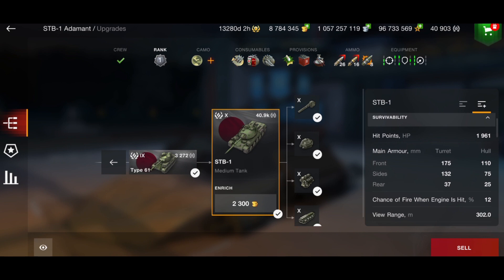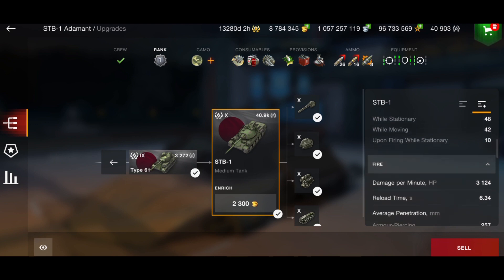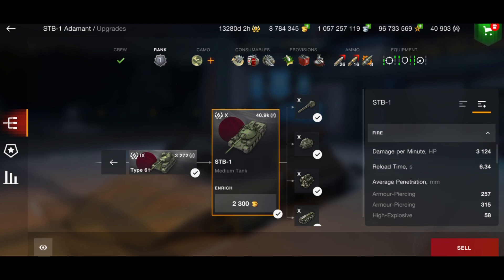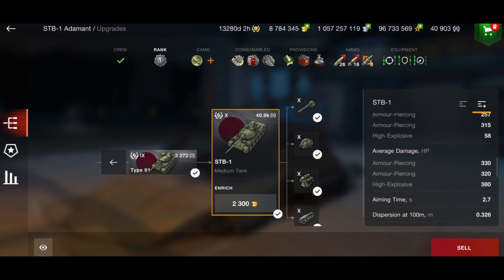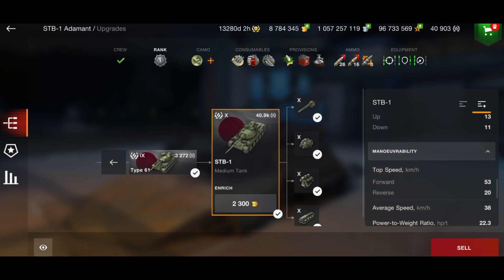The turret is actually amazing. On paper, 175 millimeters of turret armor isn't the greatest, but if you're in a hold-down position, it really is very, very strong. Your DPM is 3,124 — that is with me running calibrated shells. Reload is 6.3 seconds. Penetration on your normal AP is 257, premium AP is 315, and HE is 58. You have a 330 alpha gun, only 320 on your premium AP, so you're only losing 10, and your HE is 380 damage.